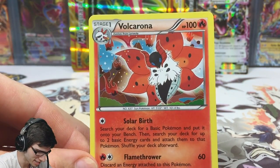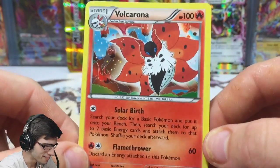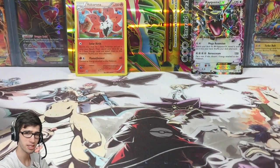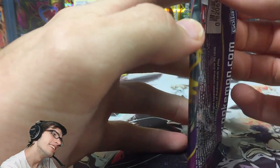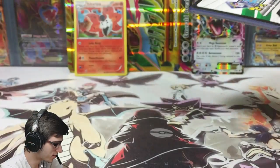And a holo Volcarona! Hopefully this is not the only pull we get from the box because the disappointment could be really real. It's got 100 HP with Solar Birth and Flamethrower. Oh no — because once you get one pull out of these EX or collection boxes, that's pretty much it unless you got a good one. Let's hope and pray for the best final pack.